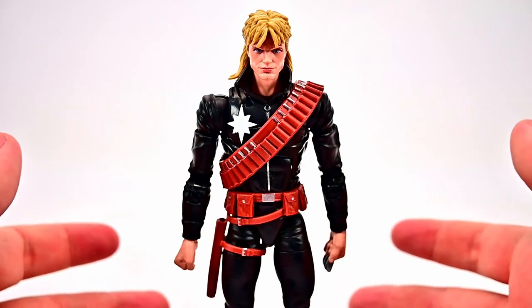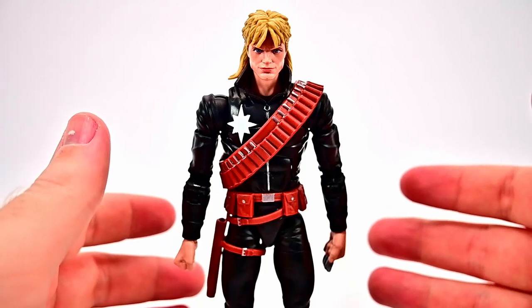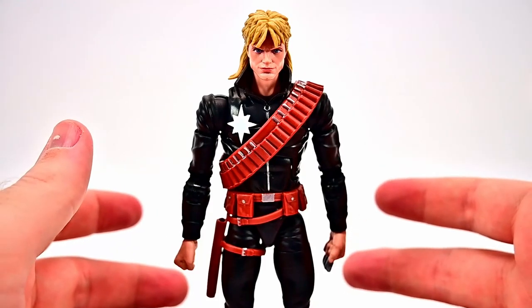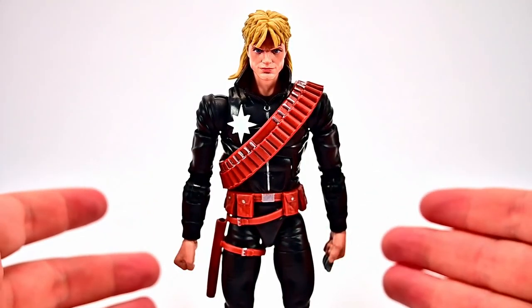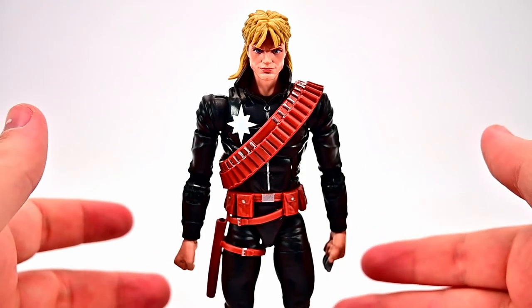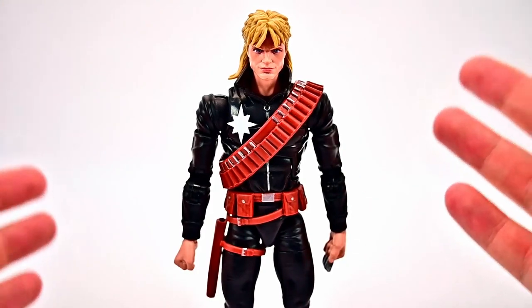Next from this pack is Longshot, who was created from the DNA of Shatterstar — sent back in time by Mephisto to the Mojoverse, where Dr. Arize manipulated the slaves. Through Dr. Arize, Longshot impregnated Dazzler, who gave birth to Shatterstar — so although Longshot was made from Shatterstar, he's technically Shatterstar's dad. Dr. Arize took the baby and sent it 100 years into the future to maintain the timeline.